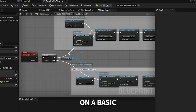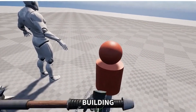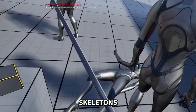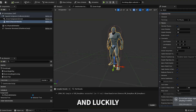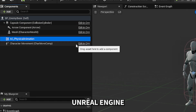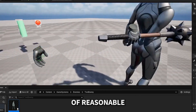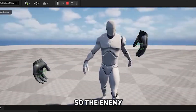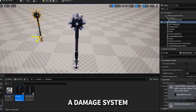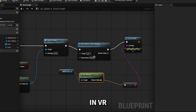Once I understood the systems on a basic level I migrated the assets out of the demo scene into my own project and started building from that. The first thing I wanted to add was physical interaction with the enemy skeleton so you can push them around with your weapon. Unreal Engine already provides physical animation, so I made a component which applies physics to the bones of the skeleton. I added a basic AI controller so the enemy follows the player, plus a health system and damage system. Damage is calculated by how fast the weapon velocity is — the harder you swing in VR, the more damage you deal.